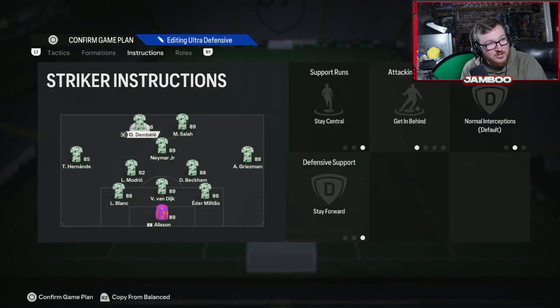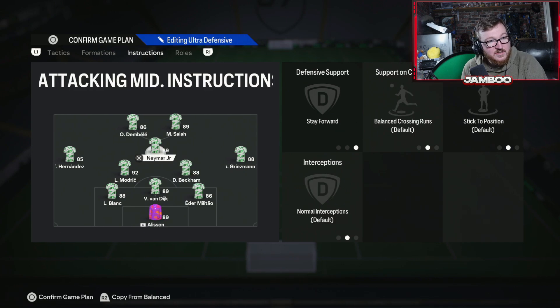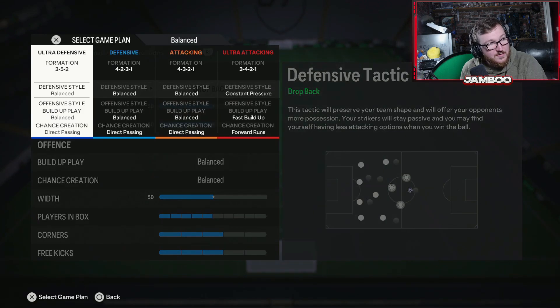For the 3-5-2 instructions: wide players come back on defence and stay wide. Centre mids cover centre and stay forward. Strikers get in behind, stay central, and stay forward.